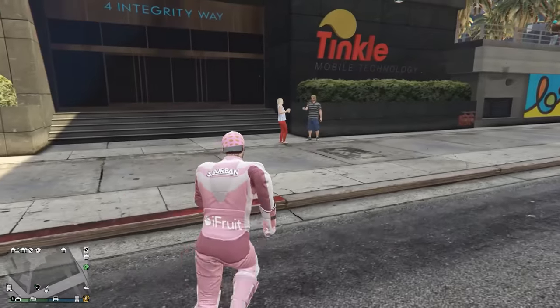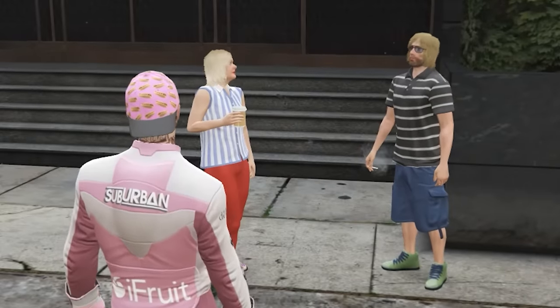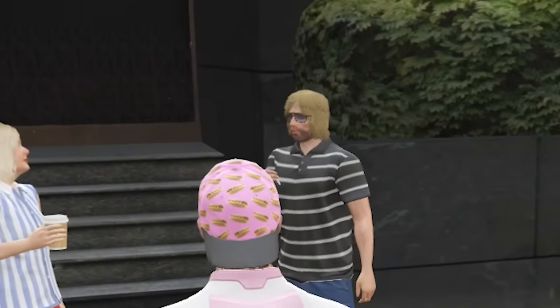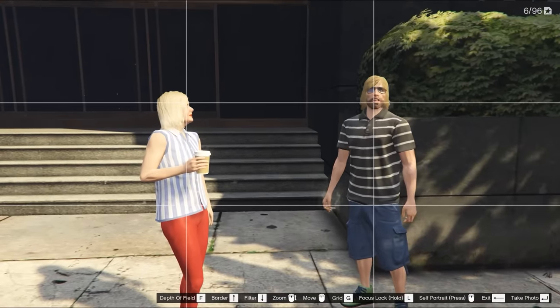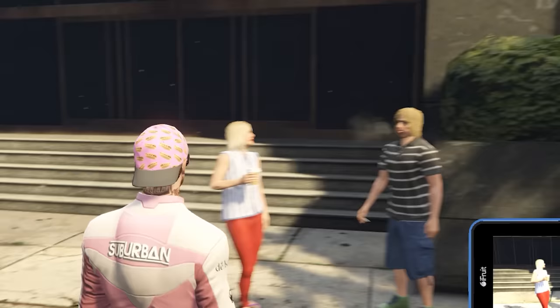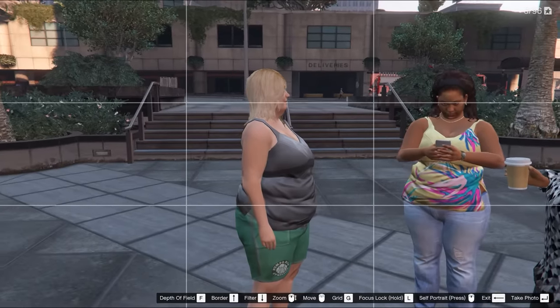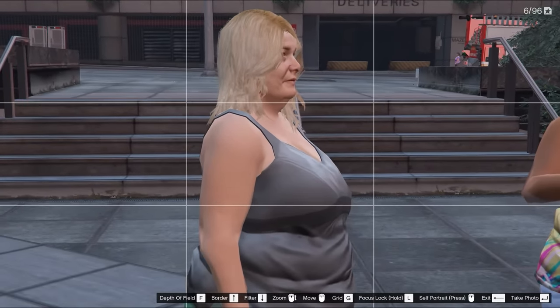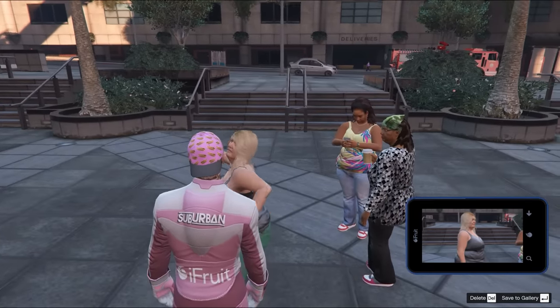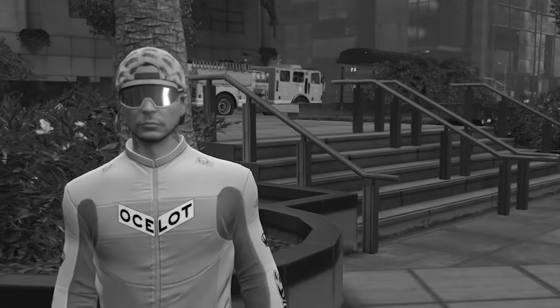This next myth says that if you take a picture of somebody, they'll get angry and try to fight you. These two look like Karens, so this might work. Smile, Karen. Did that work? She got mad — she called me a nobody. This one looks like more of a Karen; she might get upset. Let me zoom in. Take a picture. Get over here! And now she's running away. That's myth confirmed.